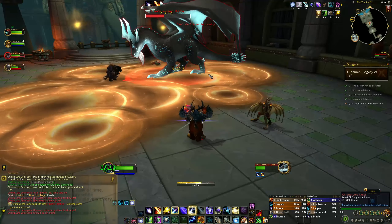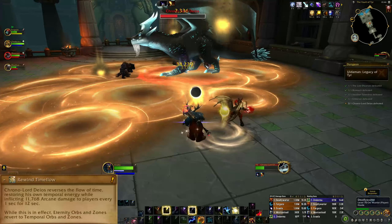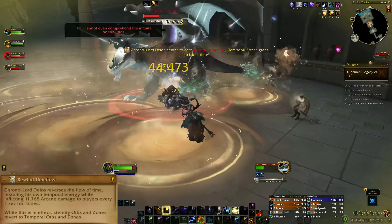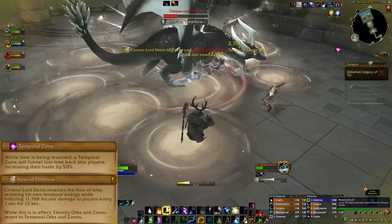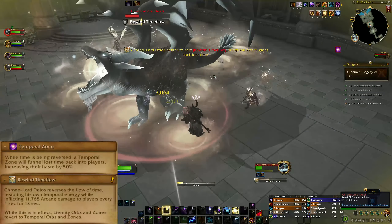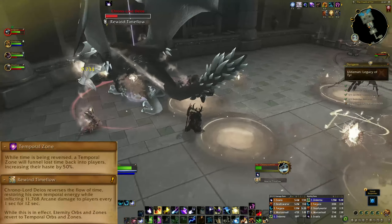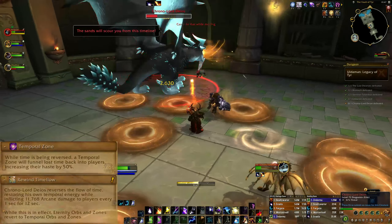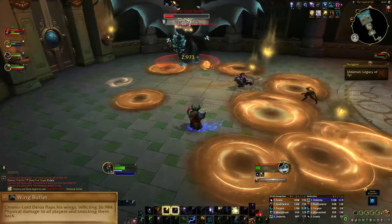Once he runs out of Temporal Energy, Deus will cast Rewind Time Flow to recharge his energy. This deals damage to players every 1 second for 12 seconds, as well as turning Eternity Zones into Temporal Zones. During this phase your screen will change colour, and now is the time to step into one of the pools on the ground, as they will grant you 50% haste while you are standing in one.